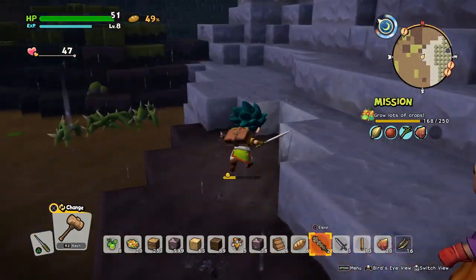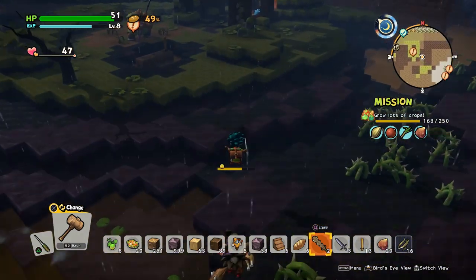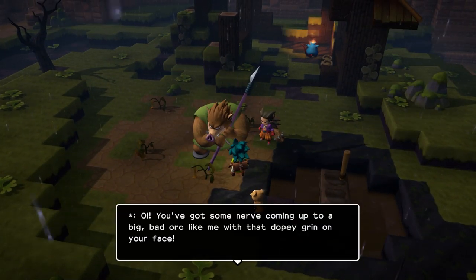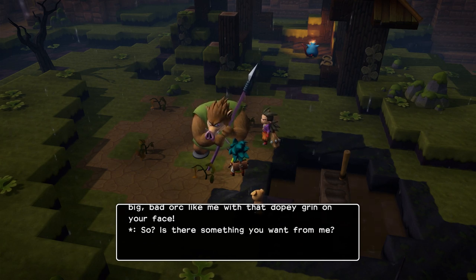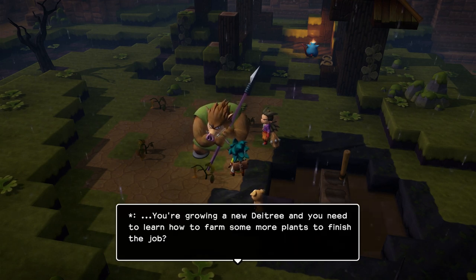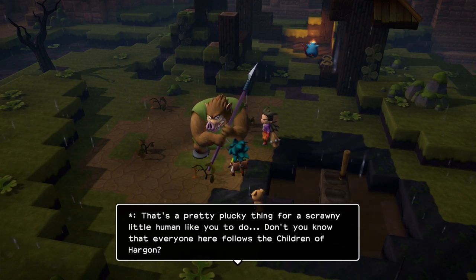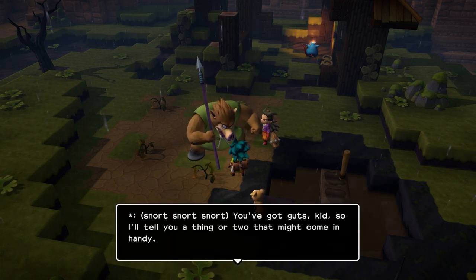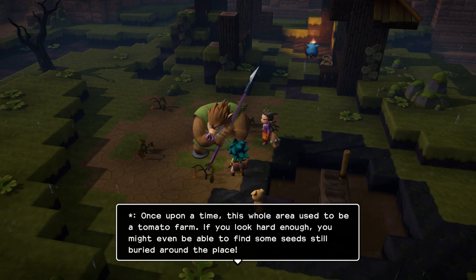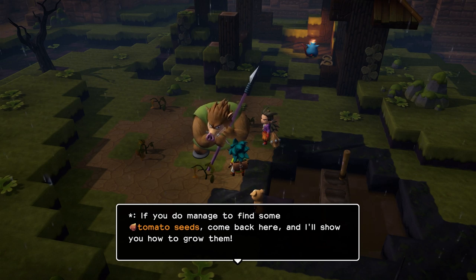I guess we should probably actually work on the quest here. 'Oi! You got some nerve coming up to a big bad orc like me with a dopey grin on your face. Is there something you want from me?' Yes. 'You're growing a new deatree and you need to learn how to farm some more plants to finish the job. That's a pretty plucky thing for a scrawny little human like you to do. Don't you know that everyone here follows the children of Hargon? You got guts, kid, so I'll tell you a thing or two that might come in handy. This whole area used to be a tomato farm. If you look hard enough, you might be able to find some seeds still buried in the place. If you do manage to find some tomato seeds, come back here and I'll show you how to grow them.'